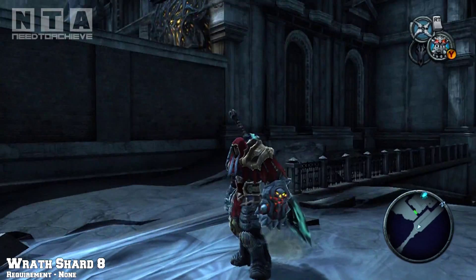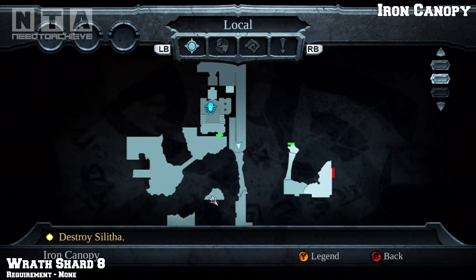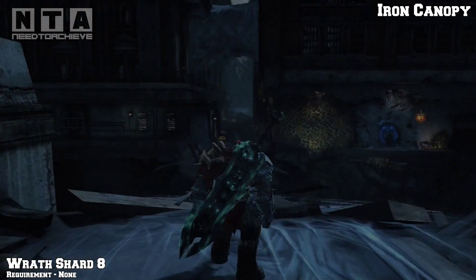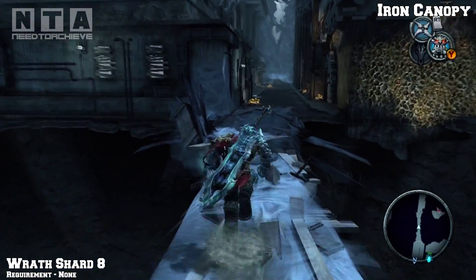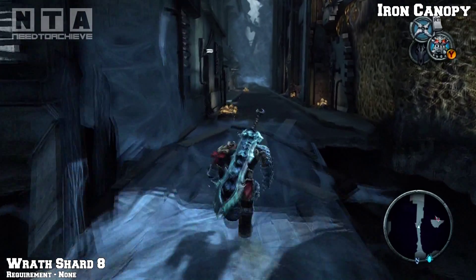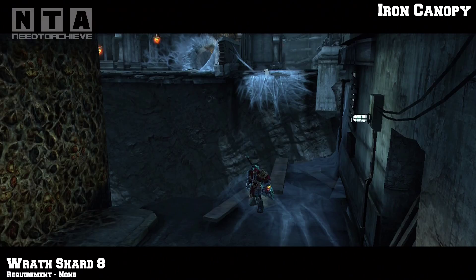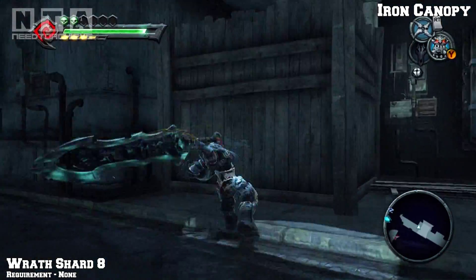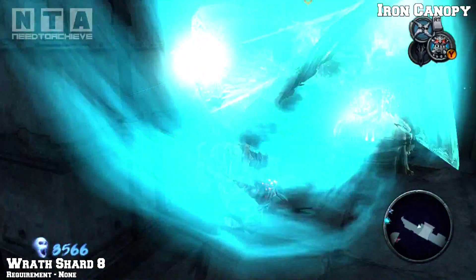Now once you grab that we're going to go to a place called Iron Canopy. This will be wraith shard number 8 - the requirement is none. On your way through the spider level you'll walk across this bridge and it will collapse as soon as you walk over it. Continue on and look to the left - you'll see a wooden fence off to your left, smash that and you'll find your wraith shard.